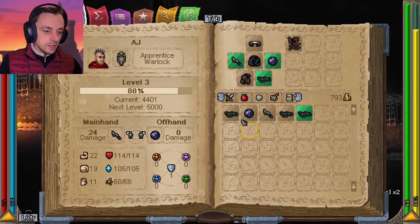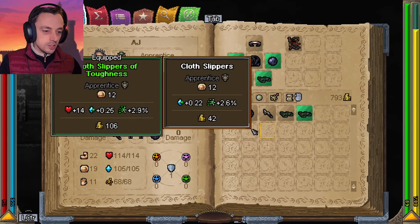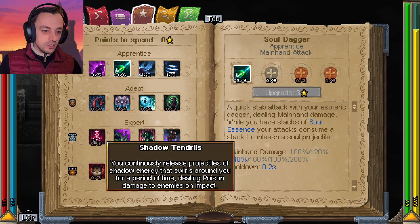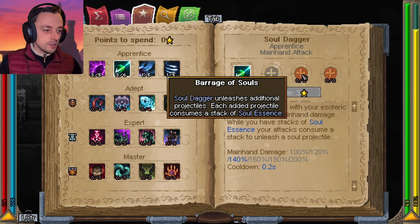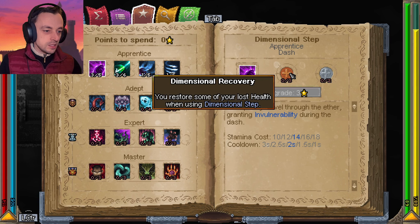How are we doing with our character? We're 88% of the way to the next level — I'm looking forward to that. There are so many skills for this character. Look at all of these! This skill gets fun little unlocks as it goes. In fact, they all do. You restore some of your lost health when you use dimensional step. Nice!